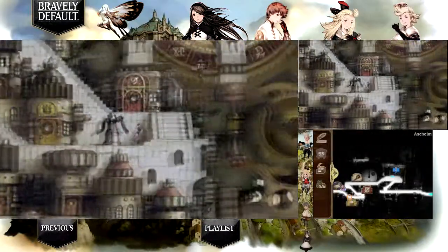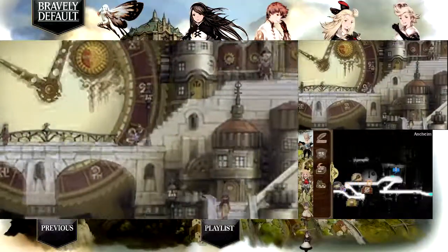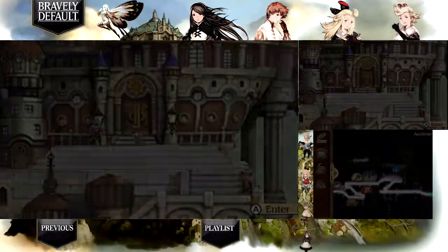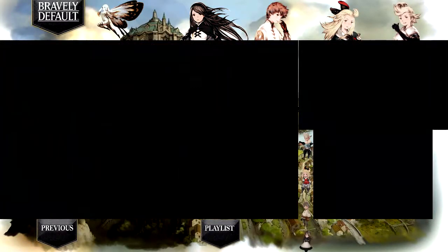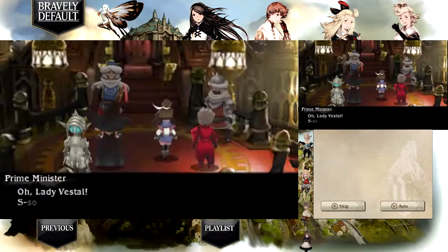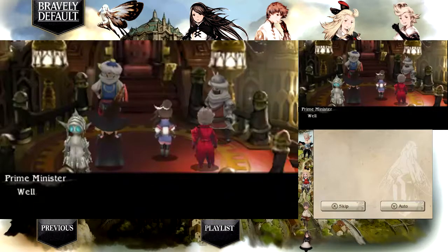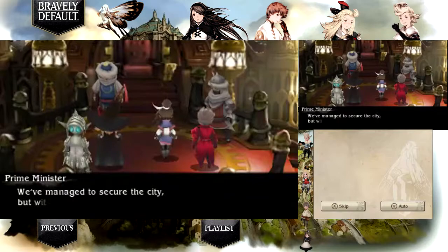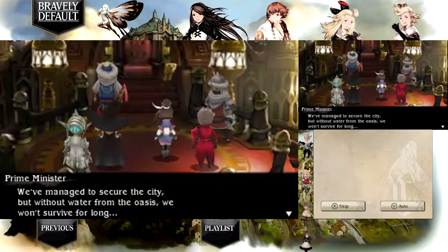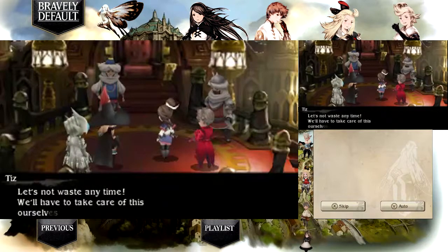Now let's go get that next quest, which is actually back where we started. A cutscene plays: 'Oh, Lady Vestal, something terrible has befallen us.' 'Prime Minister, calm down, tell me what happened.' There's an oasis a little to the west that has been taken over by an enormous creature. Without water from the oasis the city won't survive for long. Let's not waste any time — we'll have to take care of this ourselves.